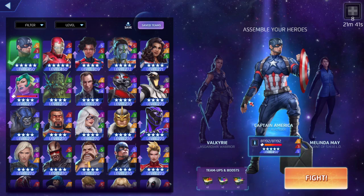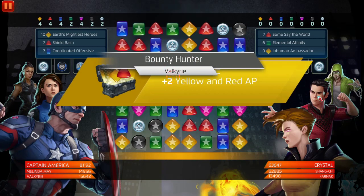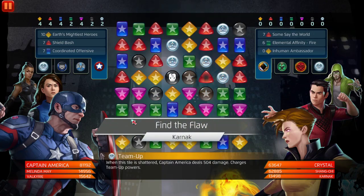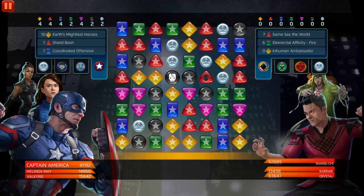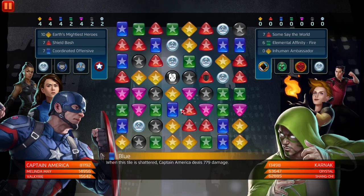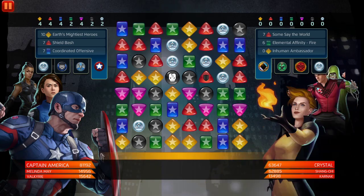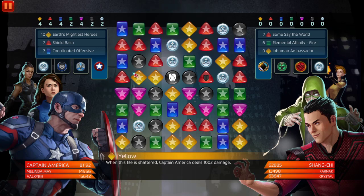We're going to be using boosts to speed things up and make it somewhat even. I'm going up against Shang-Chi, Crystal, and I think Karnak. On the third turn I'm probably going to die, but we're going to try to take down Karnak first. Crystal obviously heals, and we might have to go into a second match because of Crystal's healing and Shang-Chi's match damage in general.